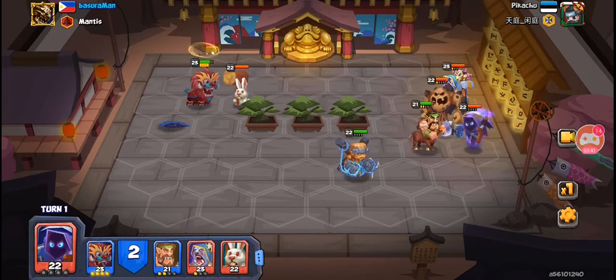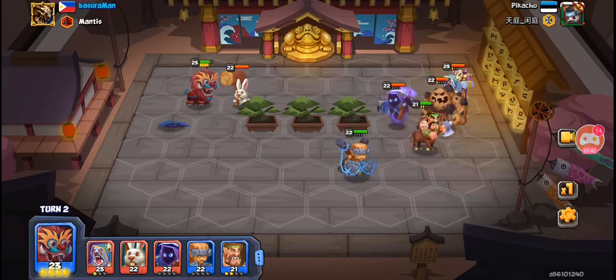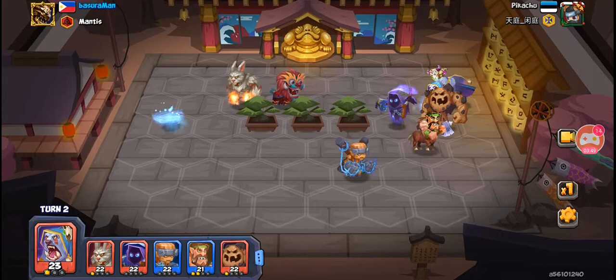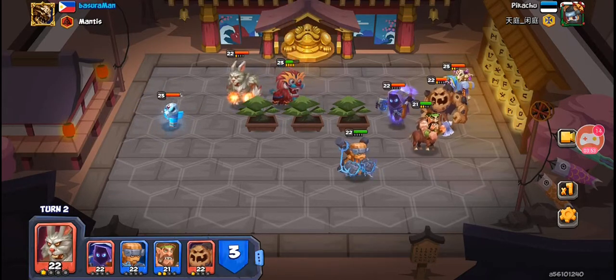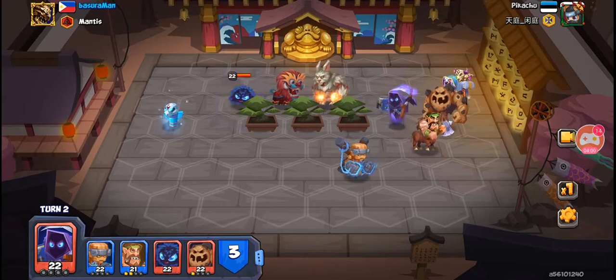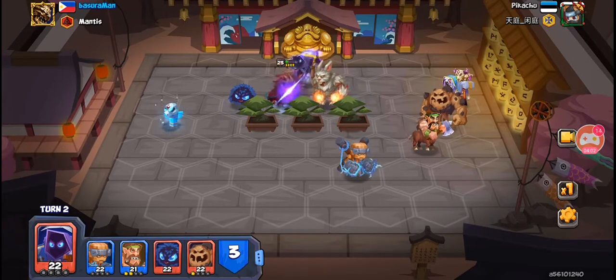One mistake he did — he attacked Billy with Duraham and put Shady on that position. I think he was trying to block Duraham with Shady, given that Shady has 3 armor against Blocky. Not sure what he was thinking, but then he decided to attack Wushi on the next turn.